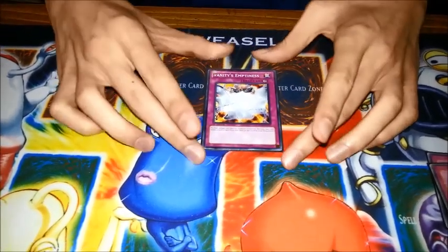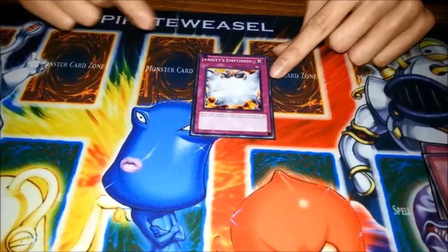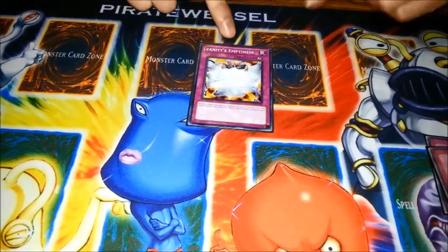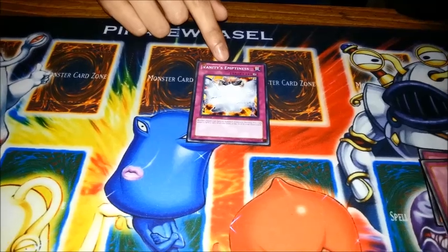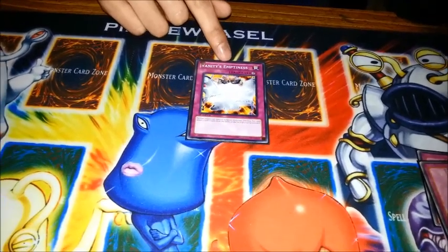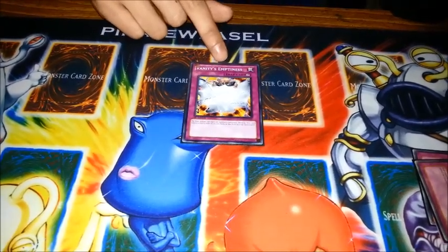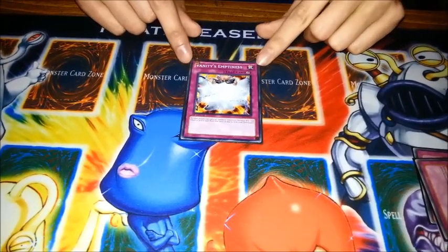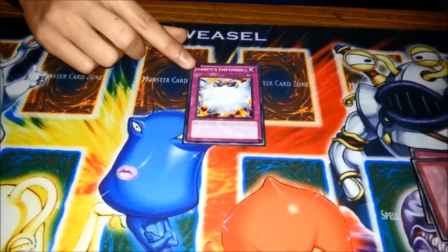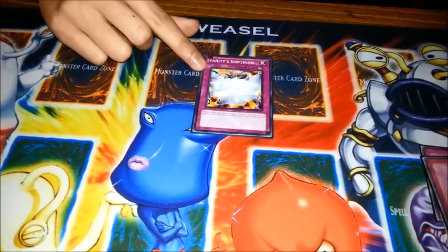One good combo you can do with Vanity's Emptiness is if you're maining something like Macrocosmos — Vanity's Emptiness will stay on the field much more often because Macrocosmos sends everything to the Banished Zone, and if things aren't being sent to the grave, Vanity's Emptiness won't go to the grave either. It's probably never dead against any deck, but especially against Elemental Dragons it's going to be pretty bad for them if they can't get it off the field. They can't use half their effects if they can't Special Summon — their only outs are really MSTs and Blaster, the one that discards to destroy a face-up card. It's always been good against Wind-Ups, Six Samurais, Mermails, and anything that Special Summons. The problem is it's quite easy to remove, but it's something to consider if you run Macro or other protection.